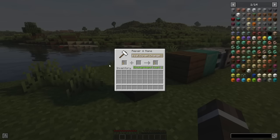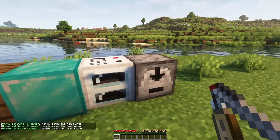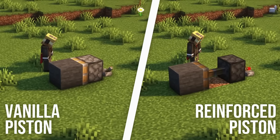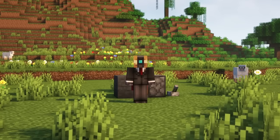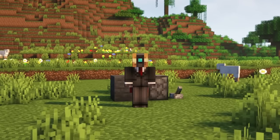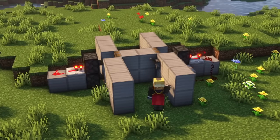Rename the item in an anvil to the name of the new owner, then right-click one of your blocks and it will change the owner to the name you gave the item. Also worth mentioning is that your reinforced blocks can only be pushed by reinforced pistons and not by vanilla pistons. In order to push a reinforced block with a reinforced piston, you have to be the owner of both blocks, not only one of the two. That is especially important if you want to build a piston door using these blocks.